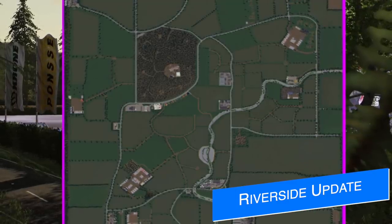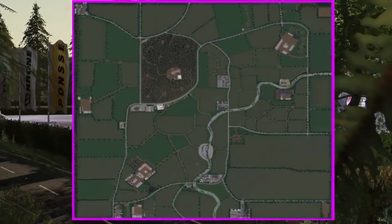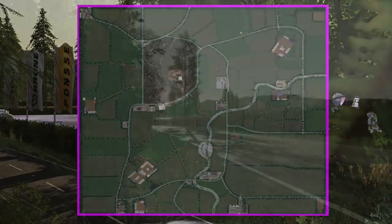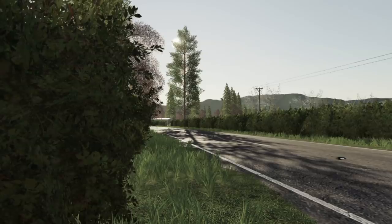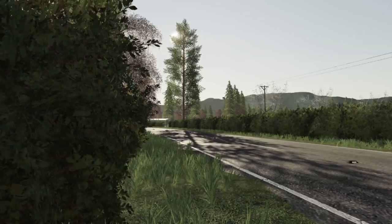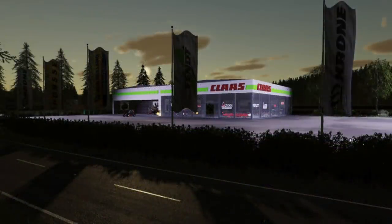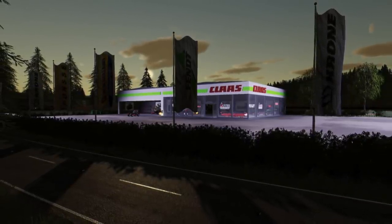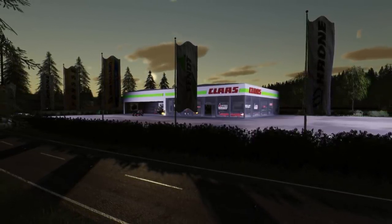Missy B has completed the update to her map Riverside Farm. This version will be v1.0.5 and includes these major fixes: fixed farmland issues, milk trigger working at the beef farm, replaced the petrol station, reduced seed usage for carrot and onions for planting, fixed storage at the main farm, added a new crop to the main silo, fixed the food plane at the main cow and dairy farm, and fixed bunkers at the BGA and main farm, along with other minor fixes. You will need a new game save for this, so if you are playing on it right now, heads up — you're going to lose all your progress.